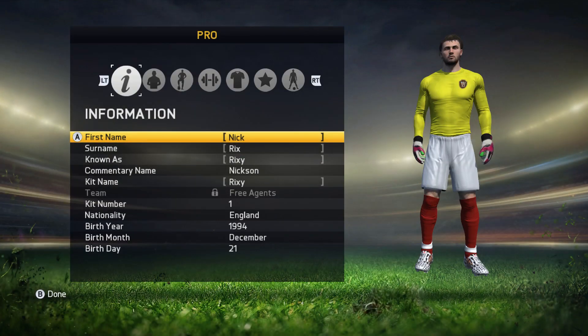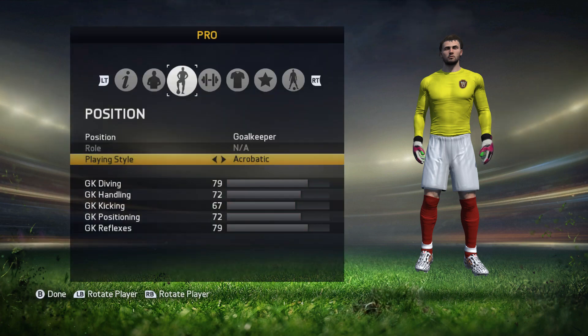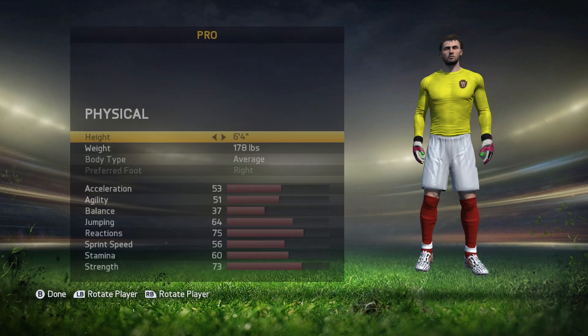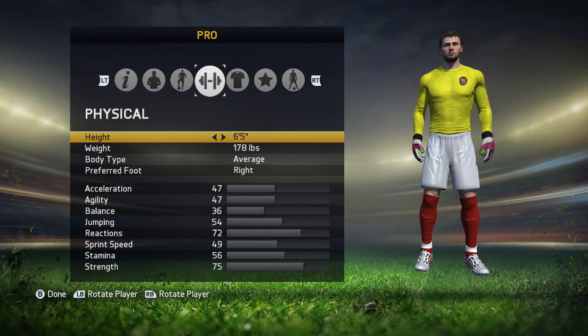Next we're going to move on to my actual goalkeeper and the stuff I have on him. The appearance stuff is what you change yourself — whatever you want to look like. Position is goalkeeper, style is acrobatic. I'll flip between it so you can see the difference between traditional and acrobatic. I still prefer acrobatic — I prefer to have the reflexes and I don't really care about kicking. 6-foot-4, 178 pounds is what I really like. You get better reactions; your jumping isn't as good but it's still good enough. I've tried 6-foot-5, 6-foot-4, 181 pounds, 178 pounds — I've tried everything, and this is the best build I've found.